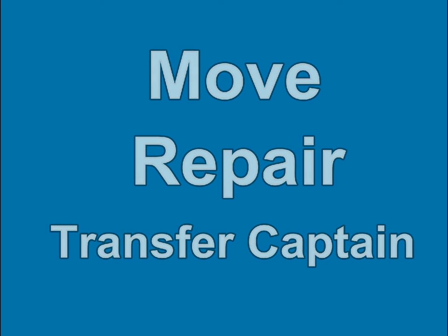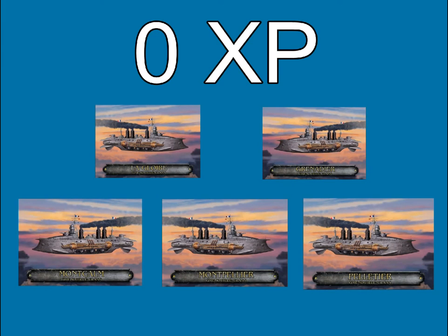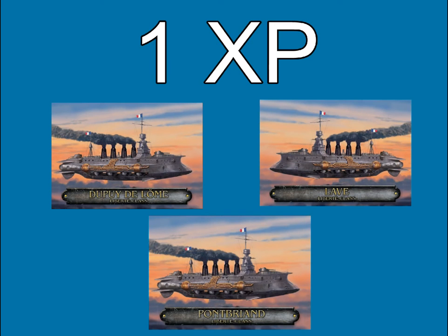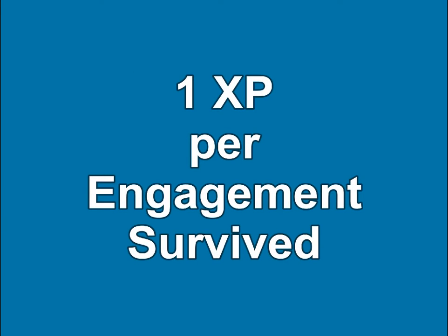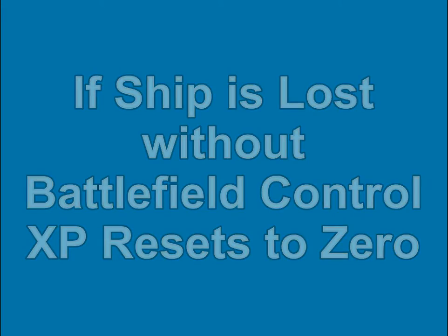Assuming the captain has the XP to take command of that ship. The XP system is pretty simple. You start at zero and you can command a destroyer. At one XP, you can command a cruiser. At three XP, you can command a battleship. You get one XP every time you survive a battle by winning or retreating. If you lose your ship and your side retreats or is destroyed in detail, your XP returns to zero.